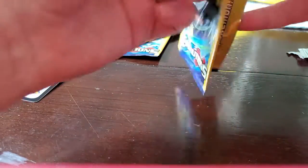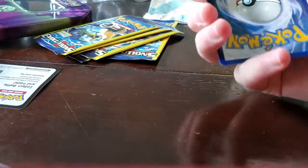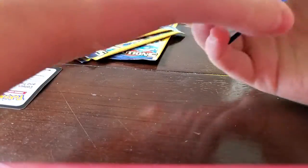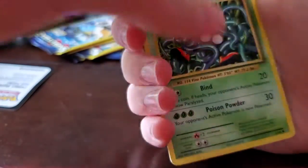Now we're going into Evolutions. And if you guys wondered, these are real Pokemon cards. You can get these at Dollar Tree or Dollar General. It only comes with three packs, but you can pull anything from the set.